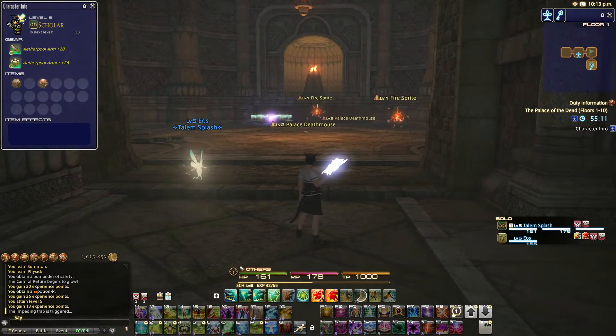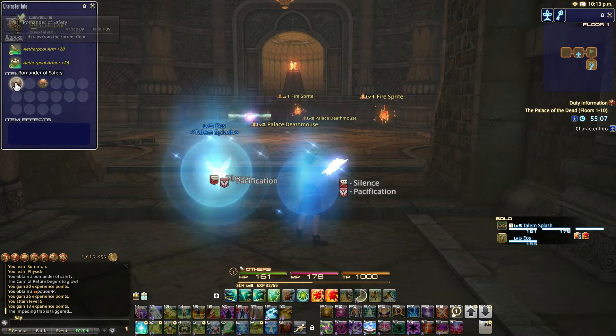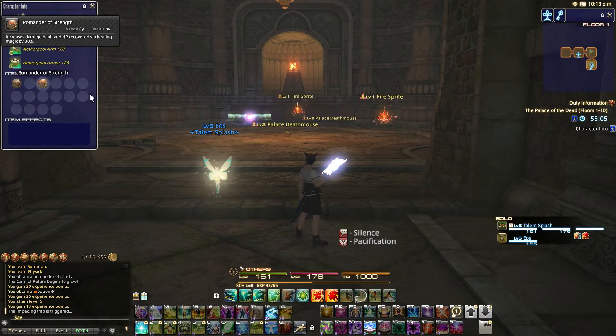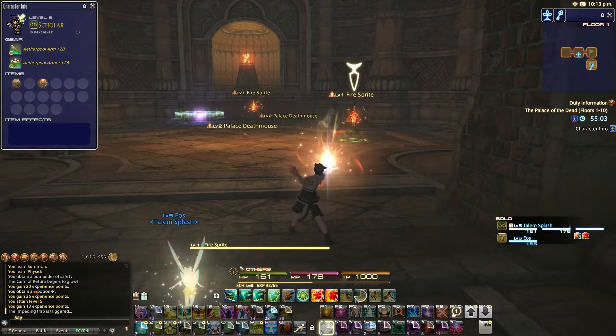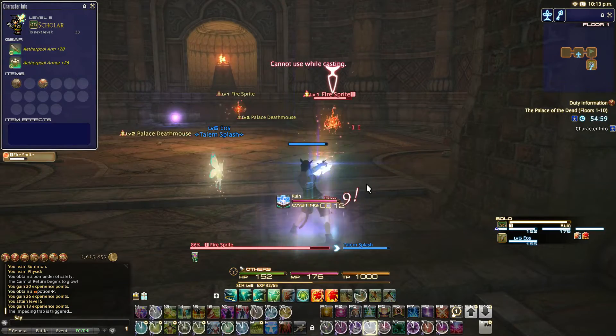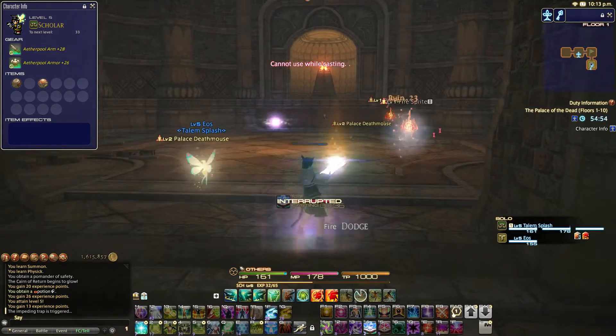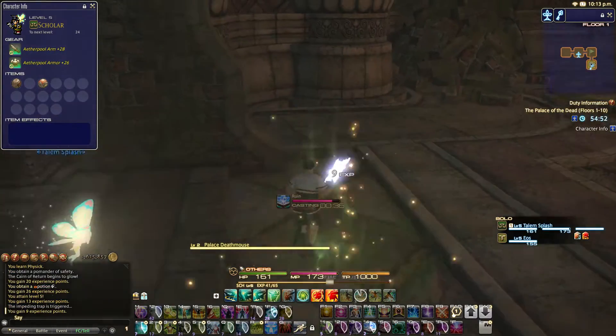If I use that Polmander of Safety here, that could actually remove all the traps on the floor. But since we're already basically done with this floor — see, that's the teleporter right there — it's best just to be careful moving through it, kill what you see, and save it for the later floors.